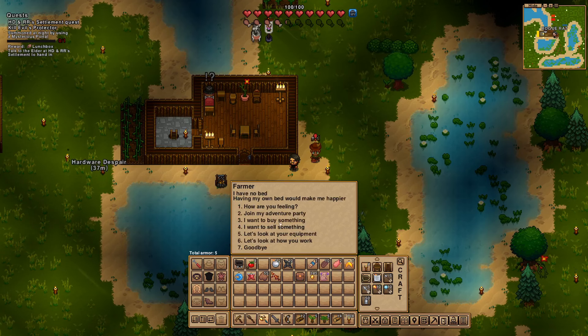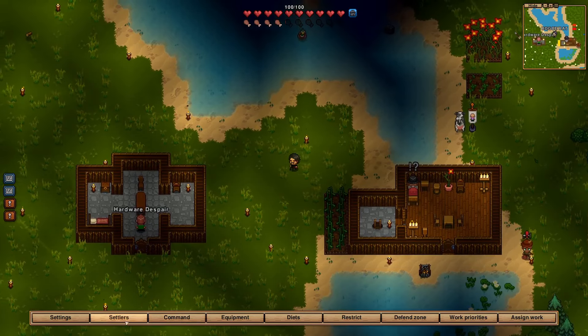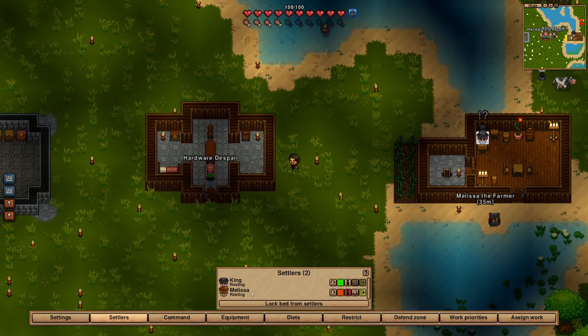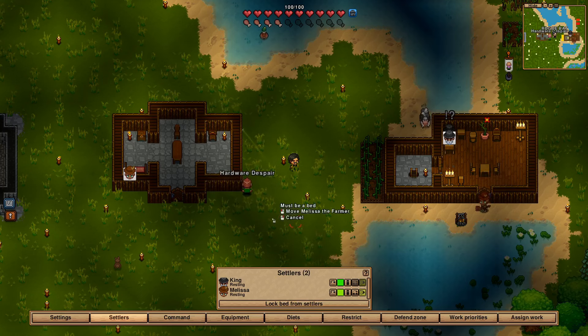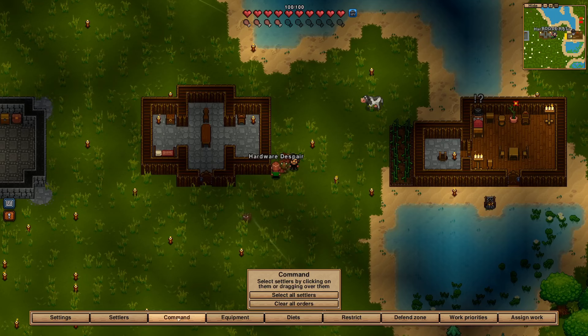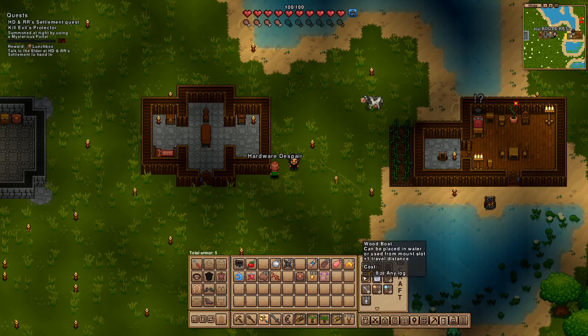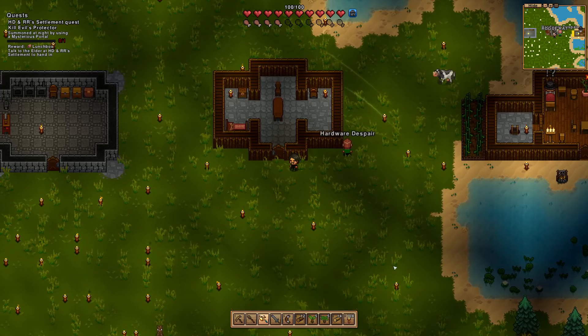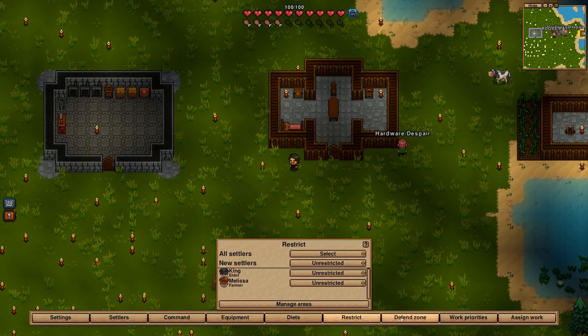So, have you looked at the settlement screen at all? Let me take another look at that now — I'm going to assign Melissa. Melissa has a bed now — you see how I did that? I've also got the menu open here. Settlers tab — then you can assign her with that. It showed that she was upset and didn't have a bed from that tab, which is helpful. It tells you their equipment. And as mentioned in the first episode, you can get into diets and set up work zones for them.